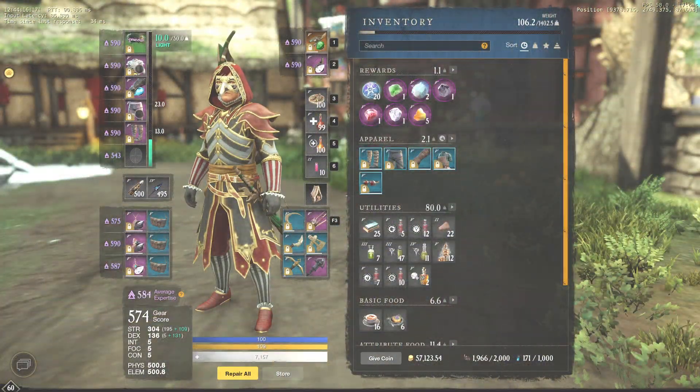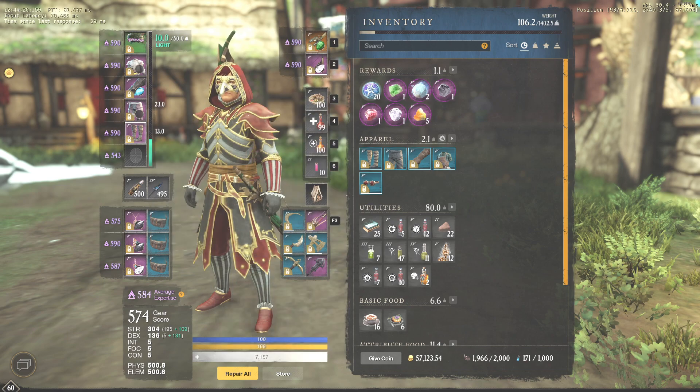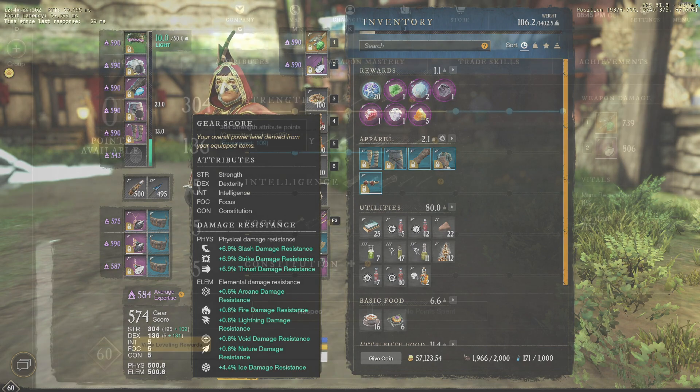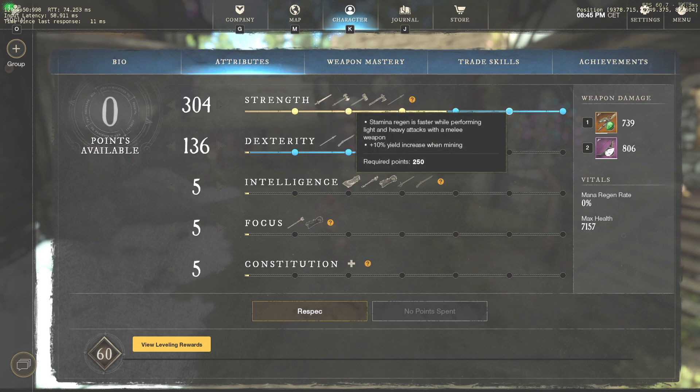First of all, you need gear. It shouldn't necessarily be a mining set — any light armor with a strength bonus will be more than enough. You can buy it on the trading post for around 100 gold in total. Your goal is to have 300 strength in total, because it will allow you to have decent bonuses to mining speed, yield, and encumbrance.